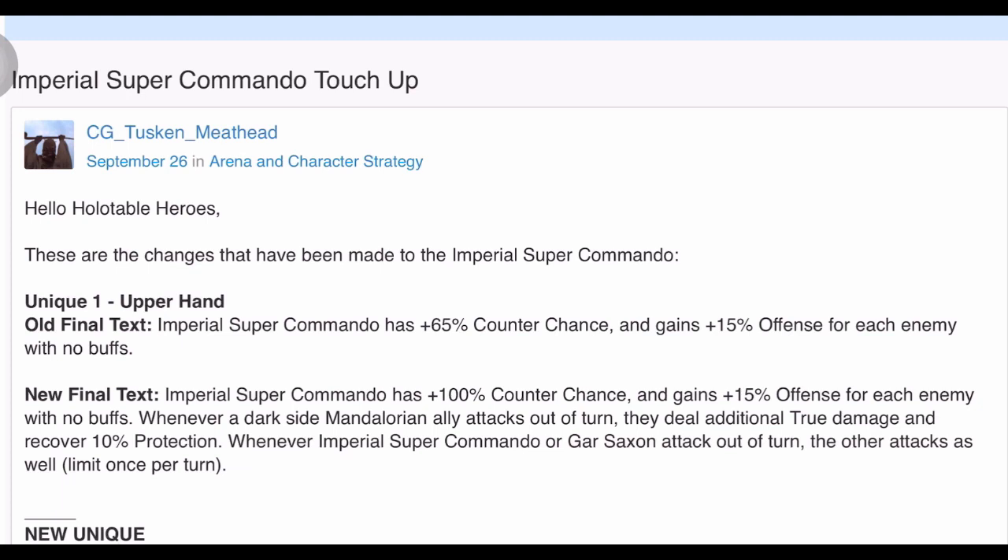Additionally, whenever a Dark Side Mandalorian ally attacks out of turn, they deal additional true damage and recover 10 protection. And whenever Imperial Super Commando or Gar Saxon attack out of turn, the other attacks as well — limit once per turn. That's not bad — an assist from your buddy when you're attacking out of turn.